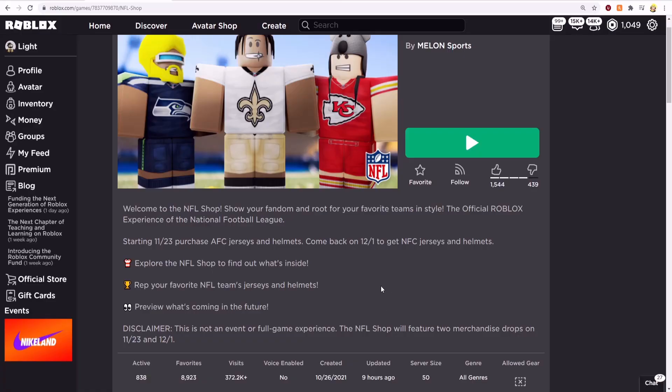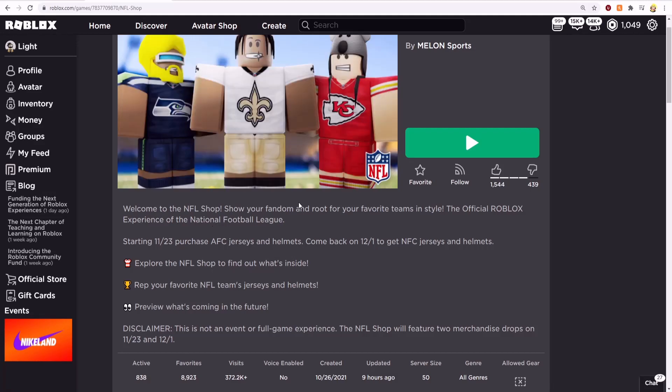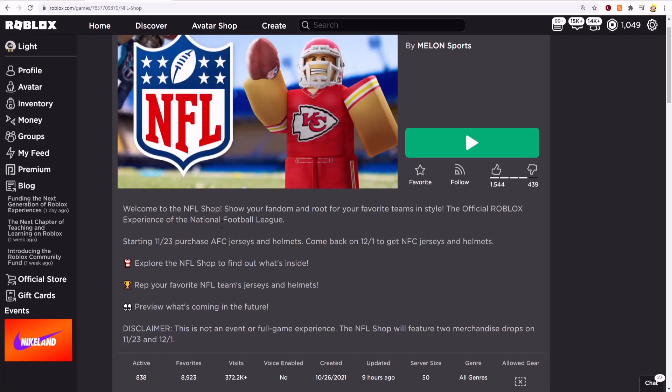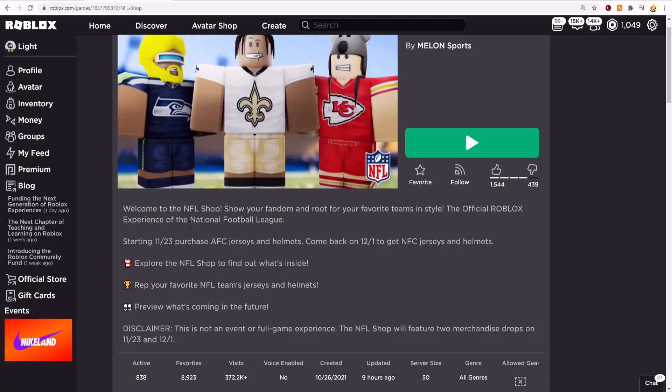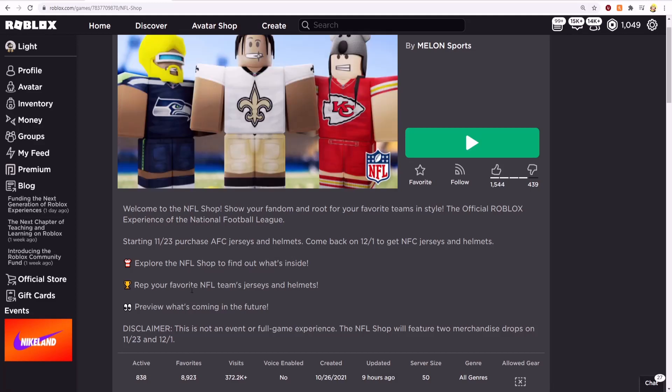This was actually a new Roblox event that released yesterday. Let's check out the description: Welcome to the NFL Shop — show your fandom and root for your favourite team in style. The official Roblox experience of the National Football League. Starting the 23rd of November, purchase AFC jerseys and helmets. Come back on the 1st of December to get NFC jerseys and helmets. Explore the NFL Shop to find out what's inside and rep your favourite NFL team's jersey and helmets. Preview what's coming in the future.